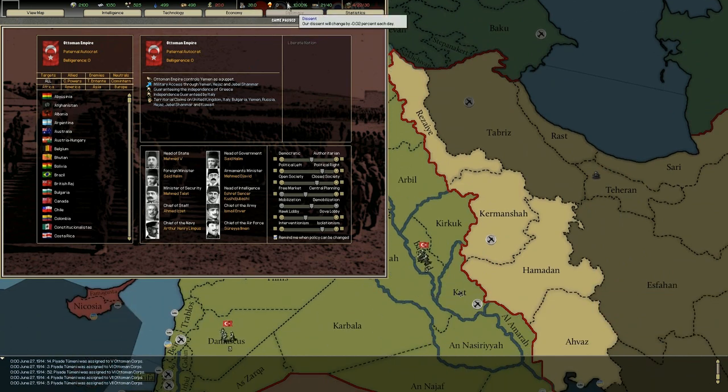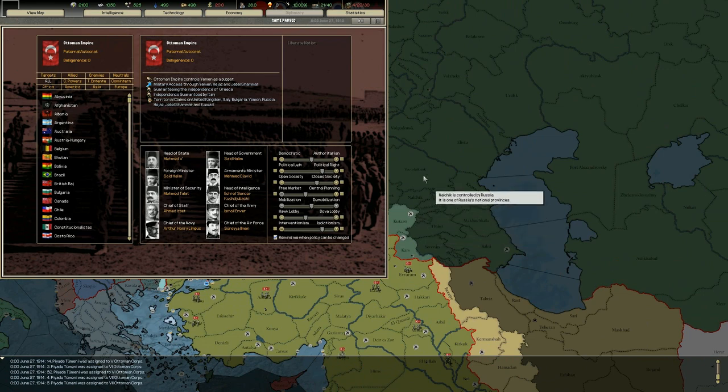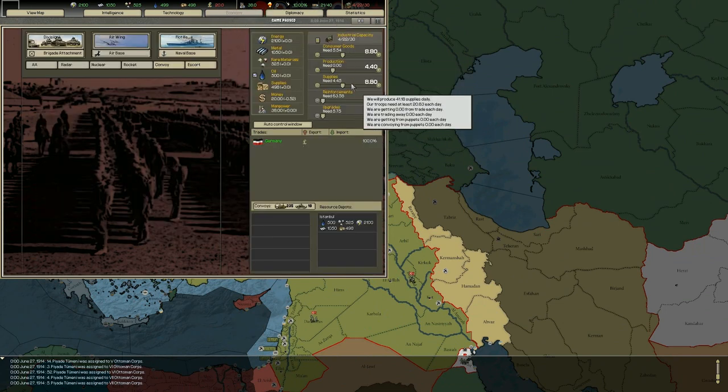Nuclear bombs are self-explanatory. Dissent lowers your capabilities both in economy production and in war — pretty much any dissent is bad. Transport capacity represents trucks, trains, and river barges. When transport capacity is overloaded, divisions move and regain organization more slowly. Transport capacity is a direct function of industrial capacity — each point of IC gives you 1.5 TC. Currently we are using 21 transport capacity out of 40, and our current supply efficiency is 100%.